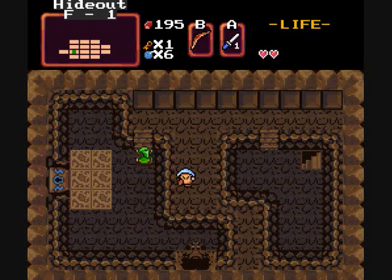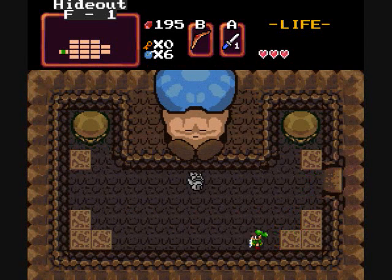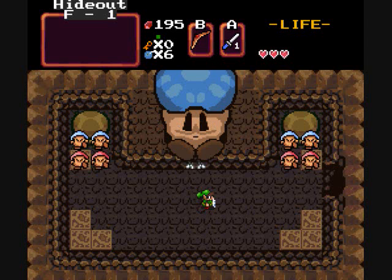Alright, so might as well see if anything shows up when I kill this guy. Oh well, but I got a heart so it was worth it. So what do we have? A glove! Hello food! Much eating! Oh crap — eating?